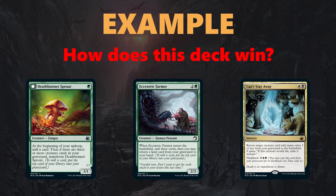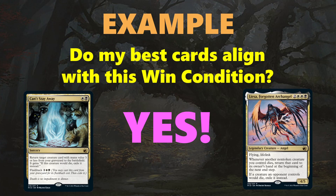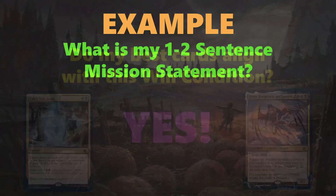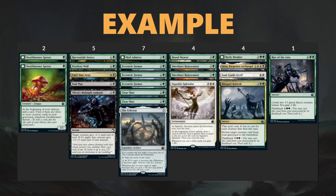So I have a clear idea of how the deck wins. Moving to step two — do my best cards align with this win condition? The answer is a resounding yes. Liesa works very well into this game plan; the whole deck is almost built around her. Can't Stay Away is another best card that fits perfectly with the strategy. Now for the one-to-two sentence mission statement: cast Liesa as often as possible, finding her and bringing her back with self-mill and recursion when necessary. If I don't find her, I will grind my opponents out with graveyard value. This deck ended up going seven and two, which was a great performance — I had a strong understanding of what the deck was going to do before I got into the games.